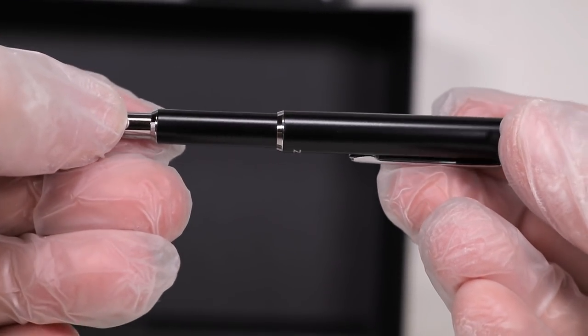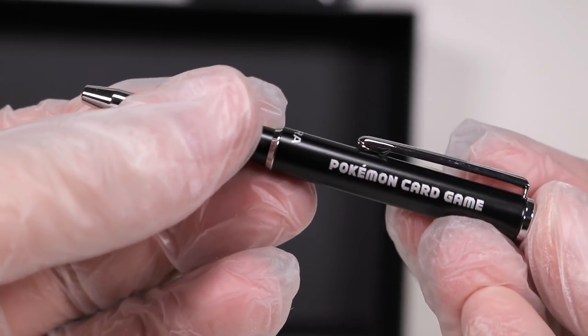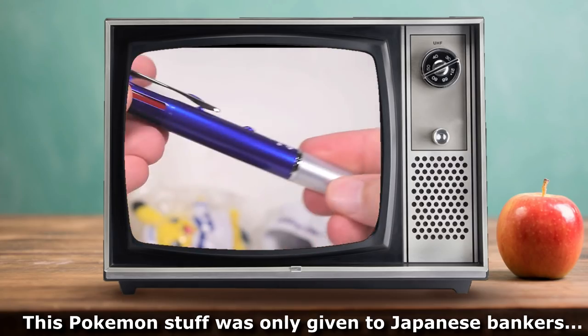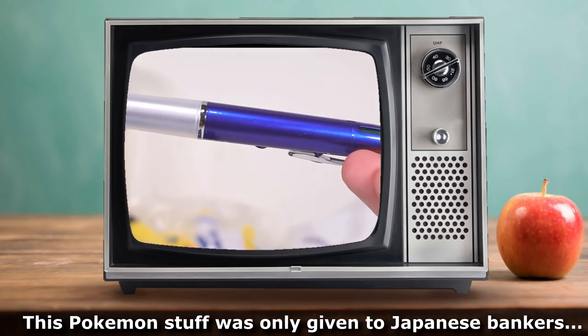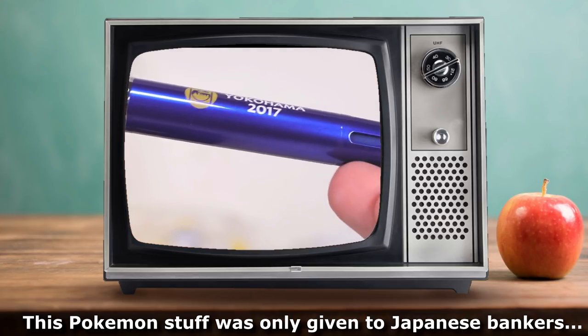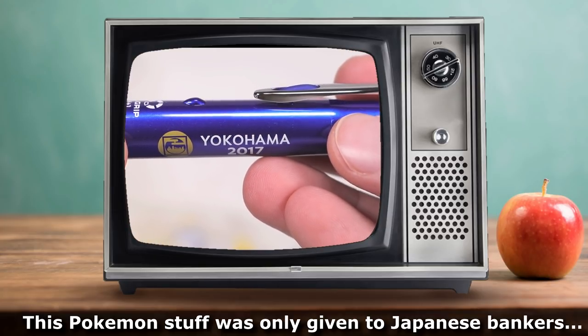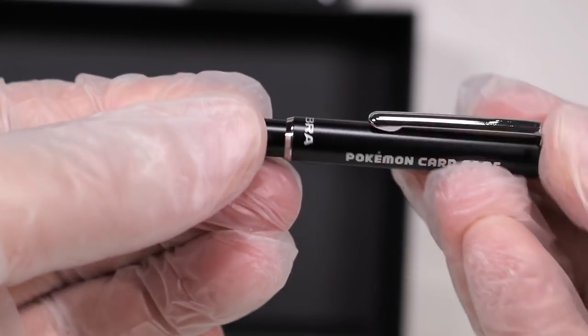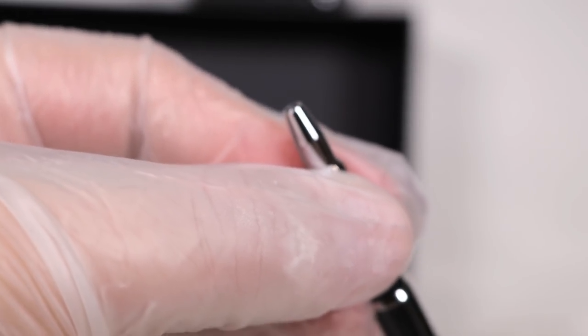Up next we have... they love their pens, don't they? The Japanese. We just opened one of these recently in the banker episode. And the pen - very nice, very heavy pen. Imagine tuning into a channel to watch a man open and review a Japanese banker's pen from 2017. But here we have a pen for the public - a Zebra pen. It says Pokemon Card Game on it, and it's very small.